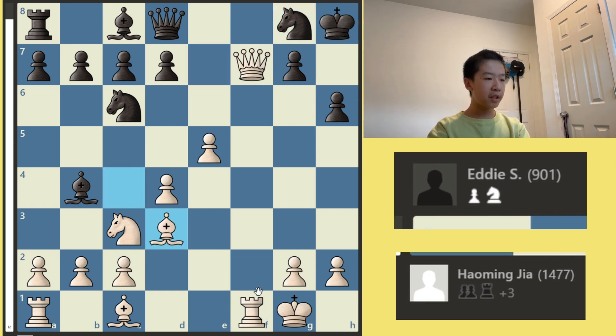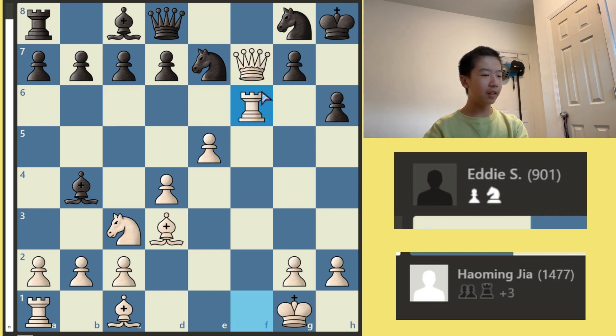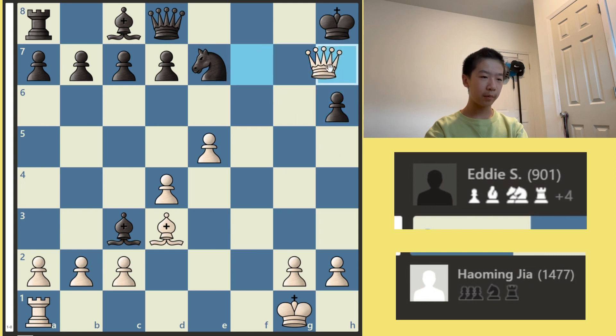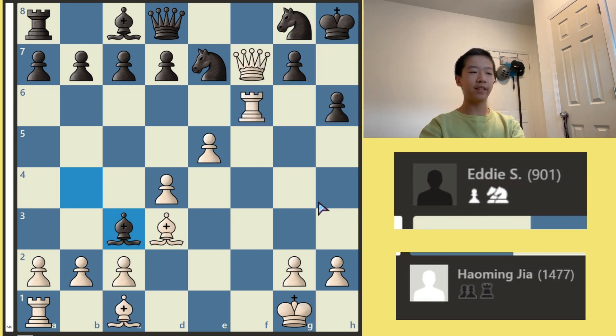Knight G8, Bishop D3, and now I'm threatening to get my Queen into G6 — and if I do manage to do that, the mate on H7 is just unstoppable. Knight to E7, and now look at this: Rook to F6. The point is, if you take with the pawn, it's just mate right away. If you take with the Knight — well, that's what my opponent did. But if you just play a random move, Bishop takes H6 once again, and you have mate threats. If you take either way, there's a mate. And if you take with the Knight — sacrifice, take, mate. Nasty.